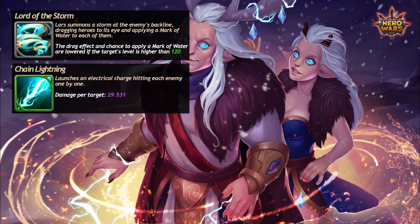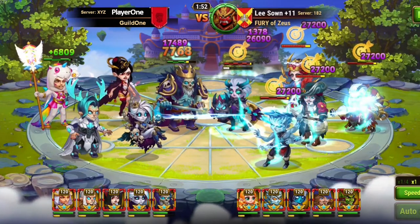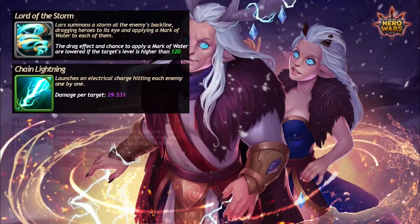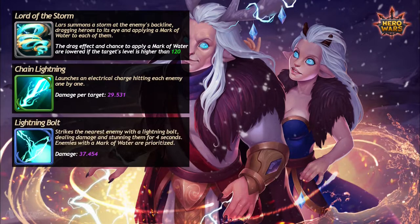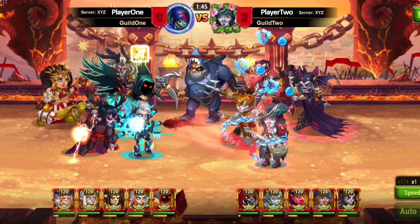His green skill is his strongest damage attack — it hits every hero but only for 29,000 at maximum. The blue skill strikes the nearest enemy with a lightning bolt for about 37,000 and stuns him for a while. Watermarked enemies are prioritized.